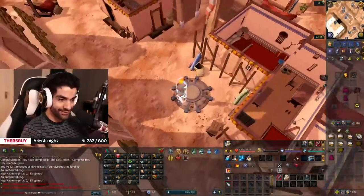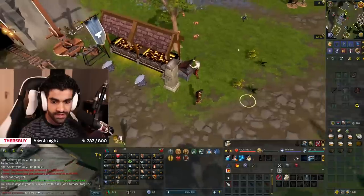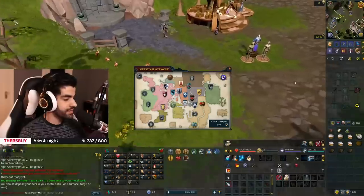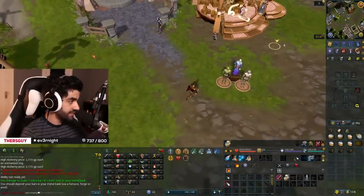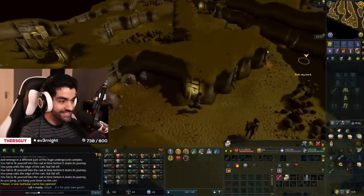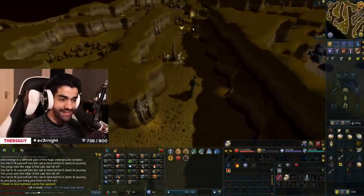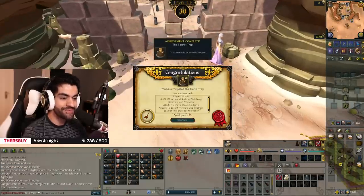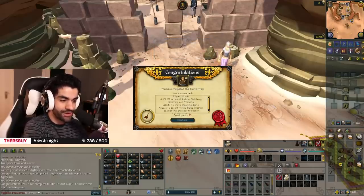All my homies hate Tourist Trap. I have such a strong disdain for this quest. I didn't even realize the NPC is straight up a person in a barrel — that's not okay. There we go: we are now finished the Tourist Trap quest. We've got 70 quest points now and level 33 agility.